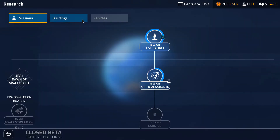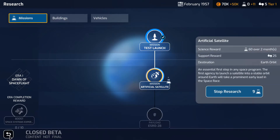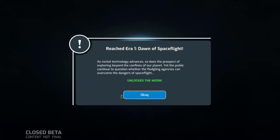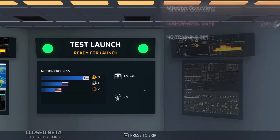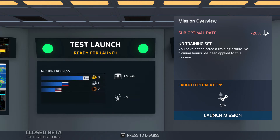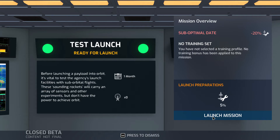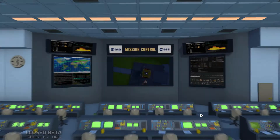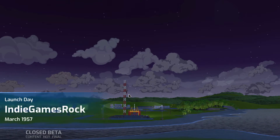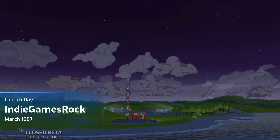I don't have any more research to do. The first mission is a test launch that comes with the research already. Artificial satellite research complete, dawn of space flight unlocked — the moon, nice. And then I also want to launch a satellite, but let's do this one first. Optimal or suboptimal date, we have launch preparation at five percent, minus twenty percent overall — bad. Chances are this rocket would blow up. Launch day: March 1957.